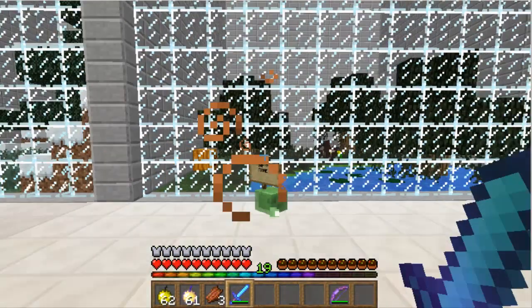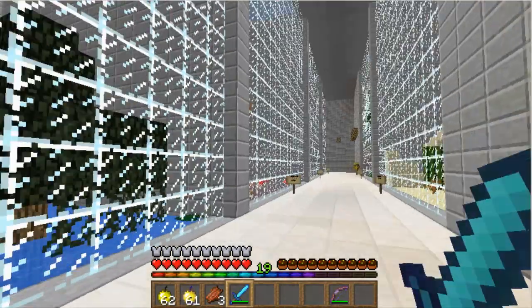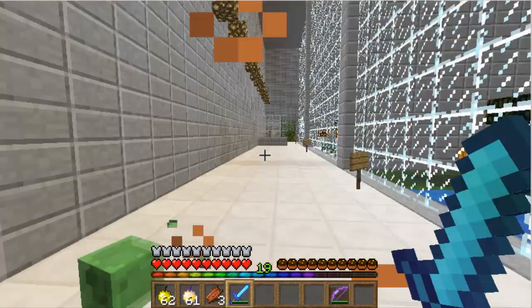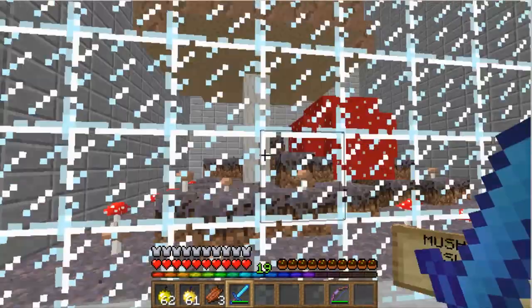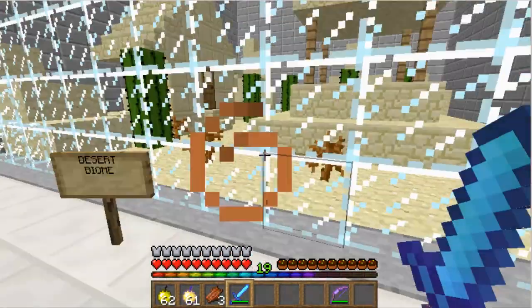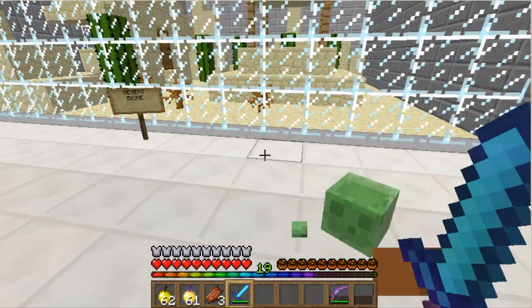This is how the swamp biome looks — a little slimy over there. This is how the mushroom island biome looks. This is basically how every biome you go to looks.